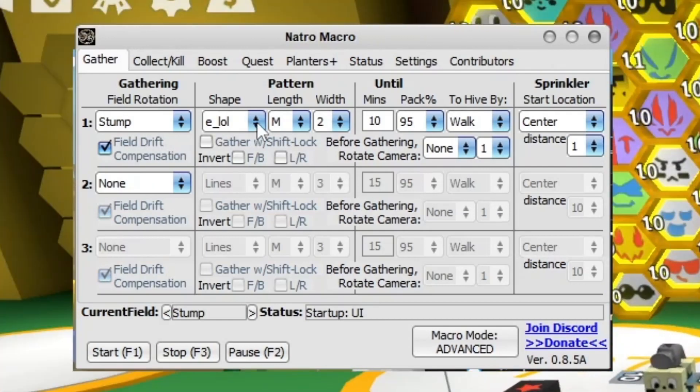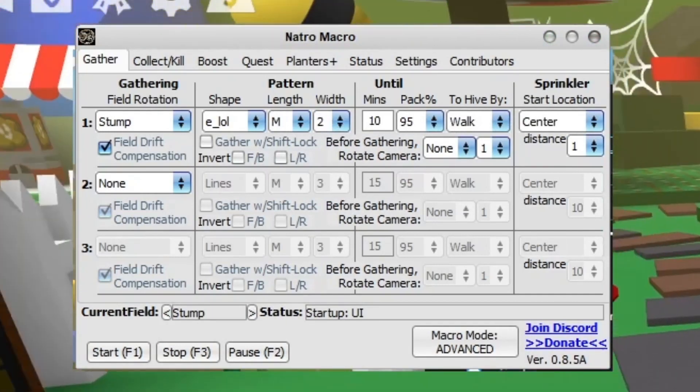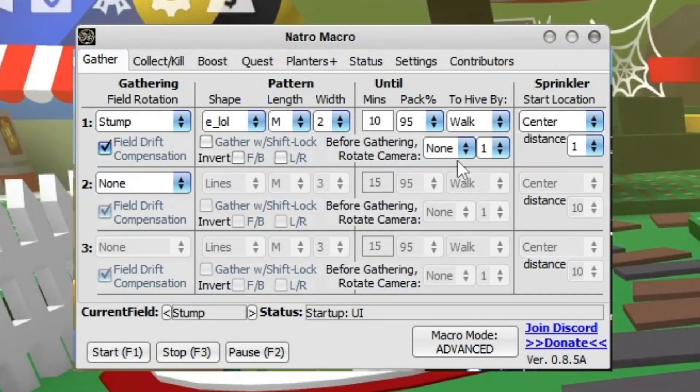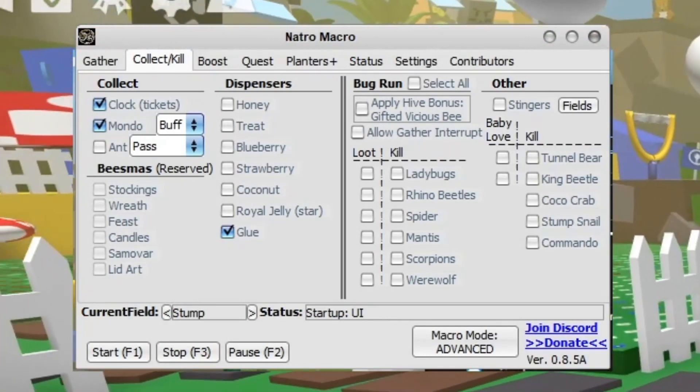Shape ELO is probably one of the best ones to do. Length: Medium, Width too. You can pretty much copy what I've got here, just make sure to adjust yourself if there's anything different. This should be pretty much the same apart from the field. Collect/Kill - I've actually got it on Clock and Mondo.